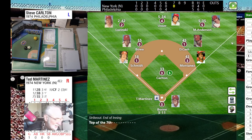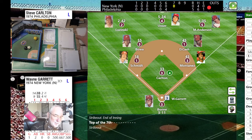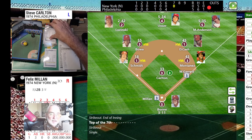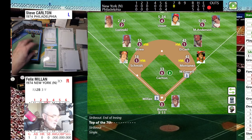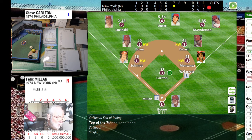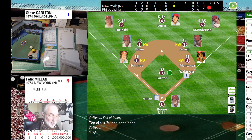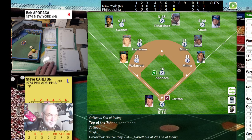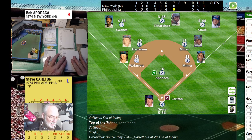Wayne Garrett with a 55 — lines a single to right, one hop in front of Mike Anderson. Garrett's on first. Felix Mian up — over three today. Roll is 21 — ground ball to short. Only a strong-arm shortstop gets a double play. Goes to second for one, back to first — they get it. That retires the side: 6-4-3 double play.